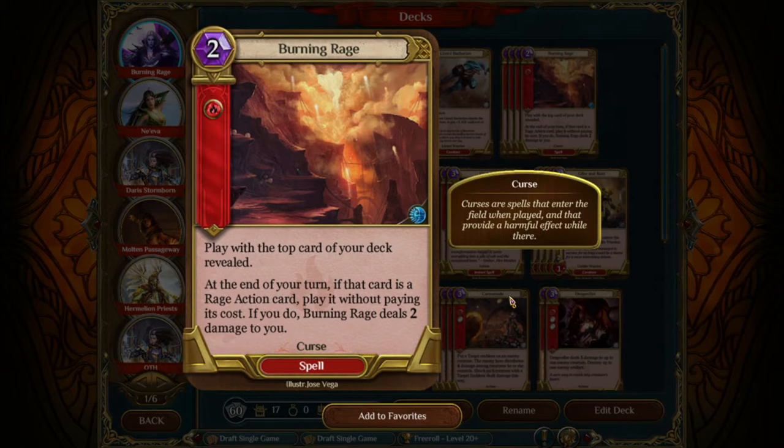Hey y'all, this is Vanguard here. I'm going to be taking you through the Burning Range deck that I played in the Masters Championship, which honestly was a late addition. I wasn't even planning on playing in Masters. I had plans on Saturday and they fell through at the last minute. I had to whip together three Conquest decks and I pulled this one a little bit out of my hat. I'd been tinkering with it for a couple weeks, really ever since folks in the forums were going off on how terrible Burning Rage is.